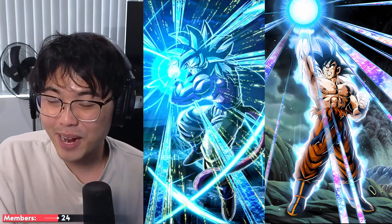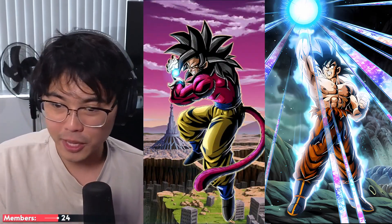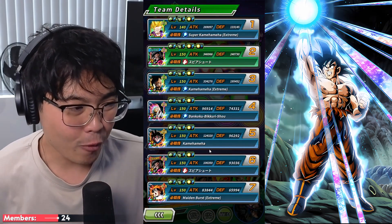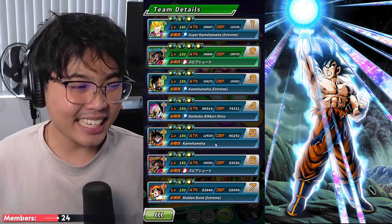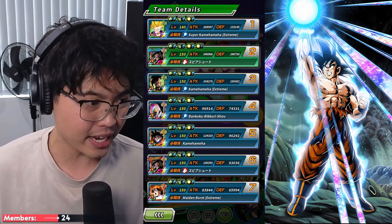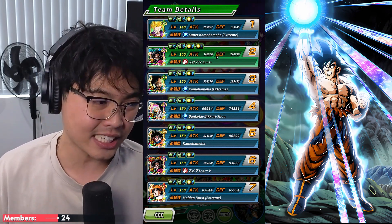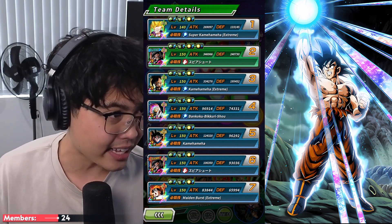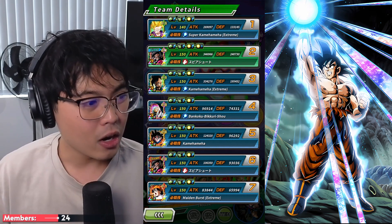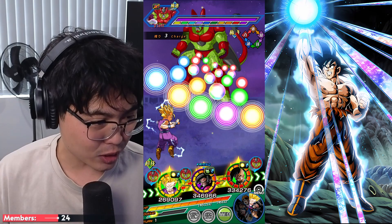We've been running him on a free-to-play team, but specifically we'll run double of him since it's actually better overall for the team. His leader skill covers GT Heroes as well as Full Power. There's not really a 120% leader for free-to-play except for the GT Juniors, which is only for GT Heroes, so we wouldn't be able to run units like Super Saiyan 2 Gohan or Jackie Chan, which is quite a big deal for this team.